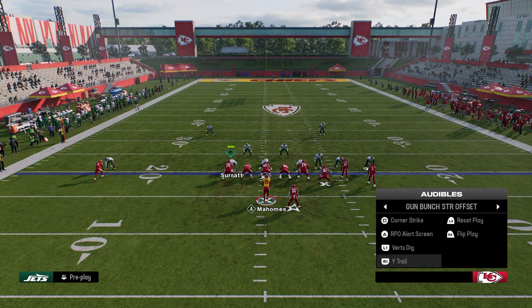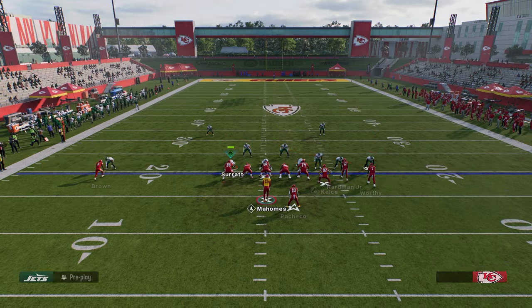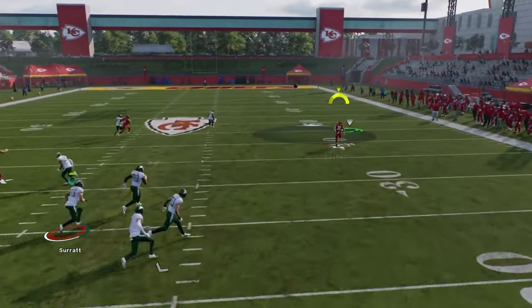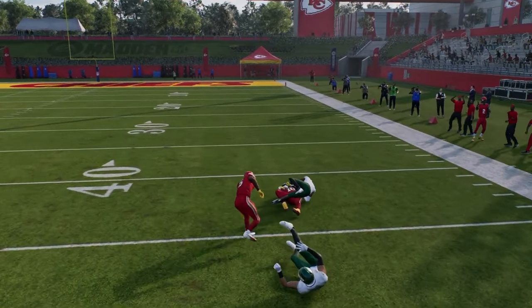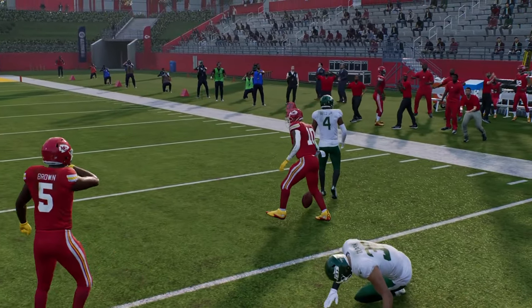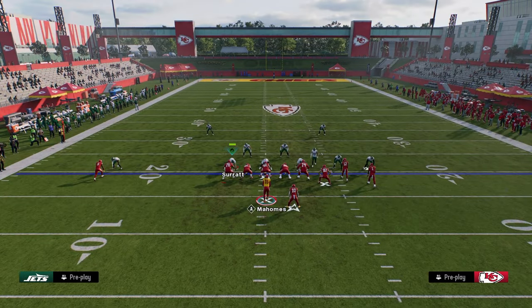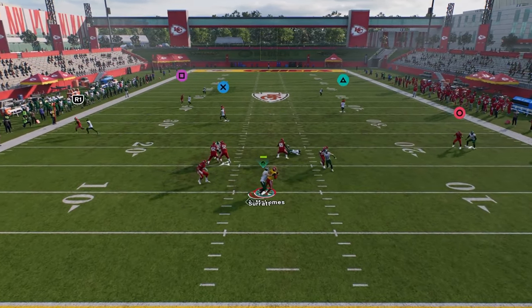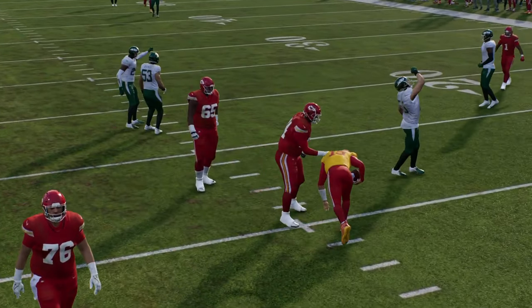You can do it from either formation — a little bit better spacing here. Look at the running back. A lot of times it can create some man switching and some glitches. If I run a true basic cover two man, because we're in a quad set, it's super far for that defender to run. You'll see some swapping and a lot of times the running back is basically wide open.